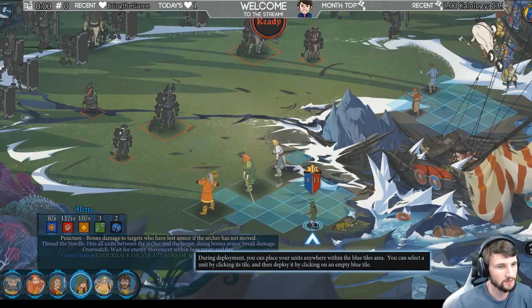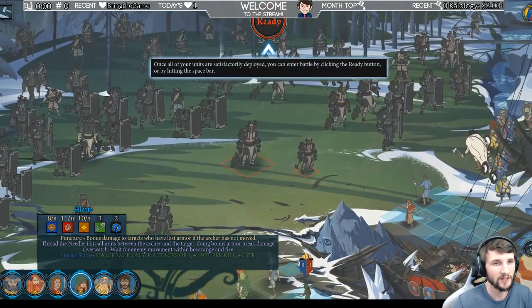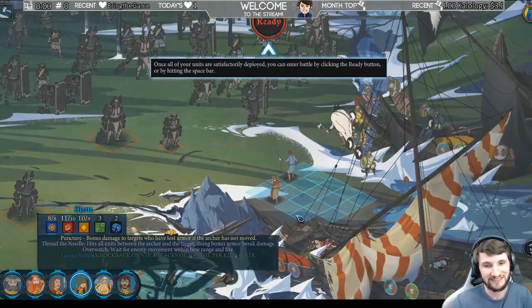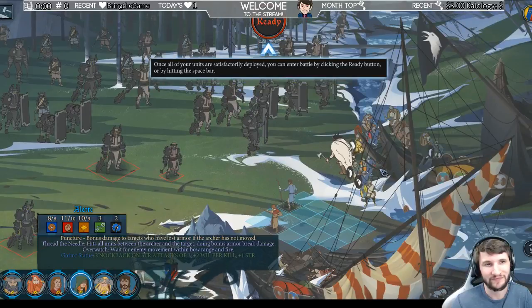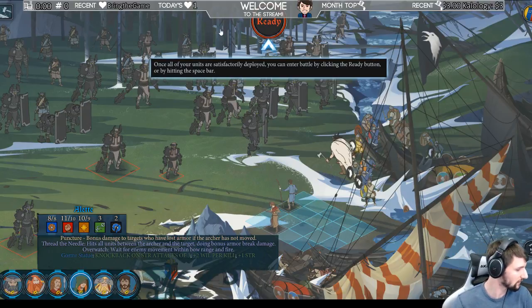So now this is the deployment phase. During deployment you can place your units anywhere within the blue tiles. You can select a unit by clicking its tile and then deploy it by clicking on a blue tile. I have it set to auto-purge because I used to stream a game that had a very similar link to viruses, so we had to be very cautious about what you used.